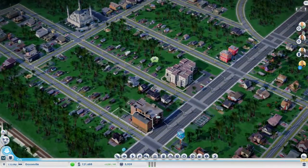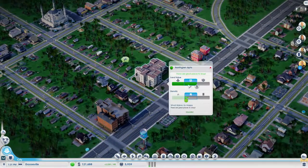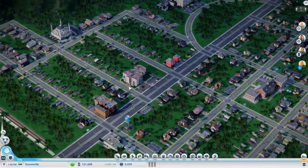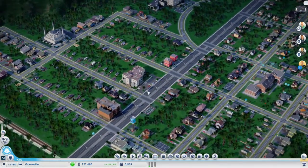We're now finally starting to see some of the secondary land value density — the second density. We're starting to see people upgrading to the second density, which is good to see.